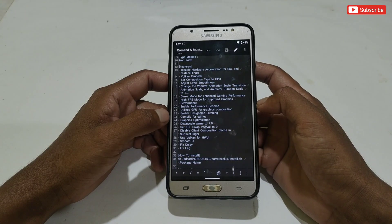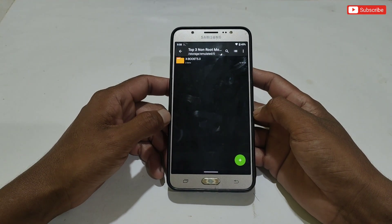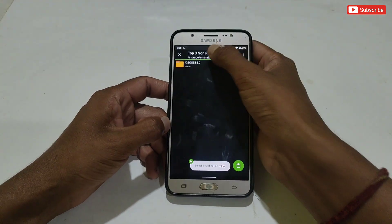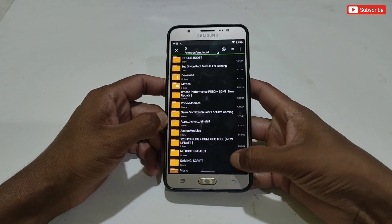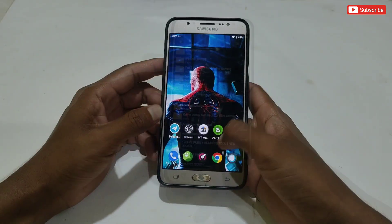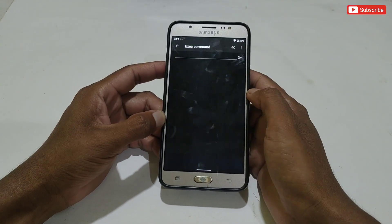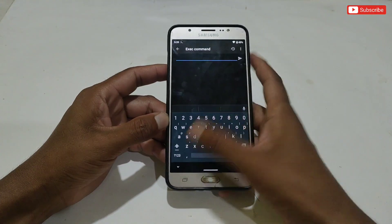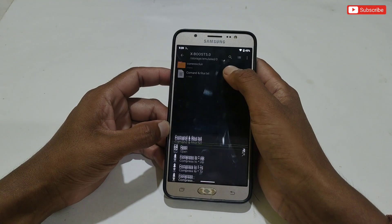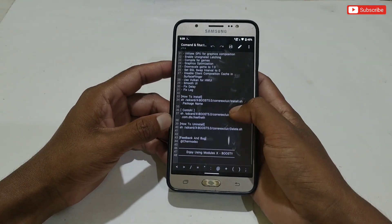Let me show you how to execute this module on your phone. First, download and extract the file — after extracting you will get an X Boost folder. Simply copy and paste this folder into internal storage. After pasting, make sure the file has been pasted successfully. Now open the Prevent or LADB app, then go to the execute command section. Here we need to add the command to execute the module. All commands are provided in the file — go back to the X Boost folder, open the command and feature file as a text, and copy the 'how to install' text.